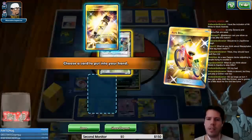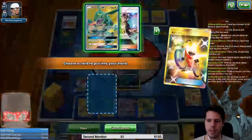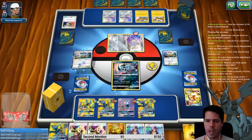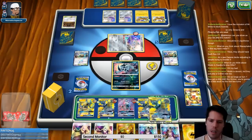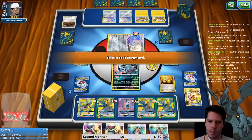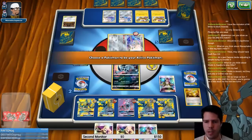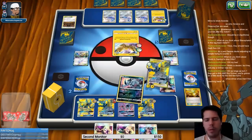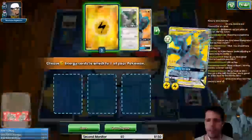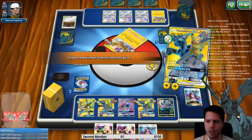Consistency is king — consistency is what wins you tournaments. I'll counter the stadium, bench this Pokemon, attach energy, Energy Switch from one Pokemon to another, then Guzma to KO a Zapdos with the brand new Pikachu and Zekrom. We should be good here — I'll leave one energy in the deck just in case.